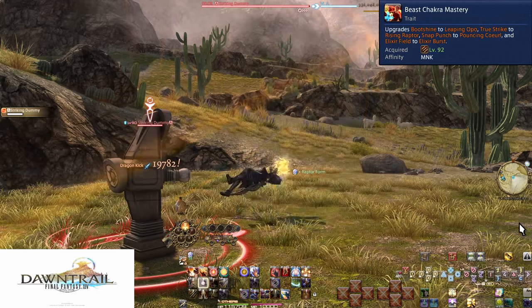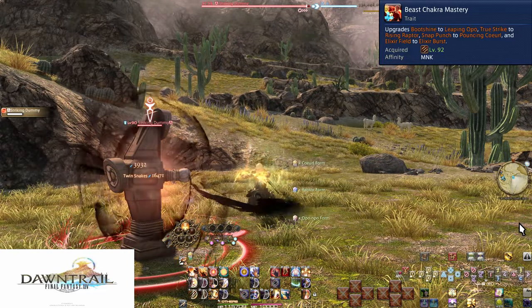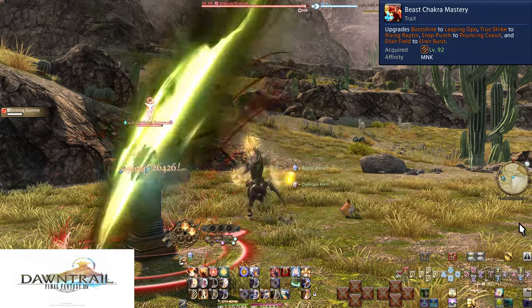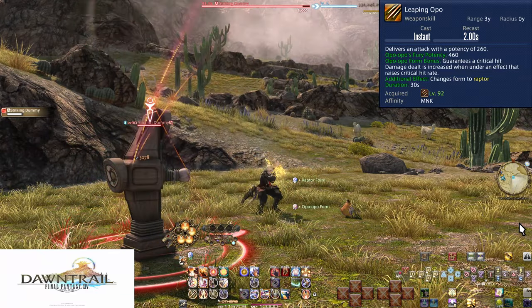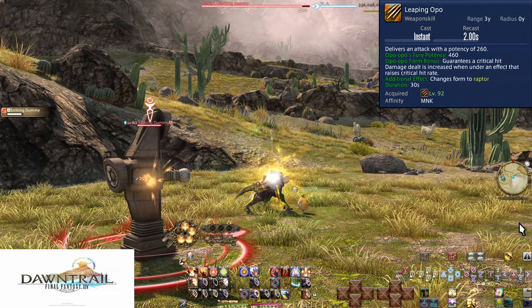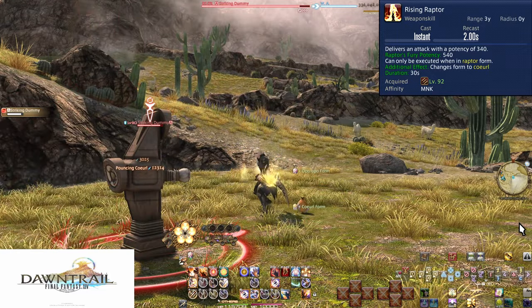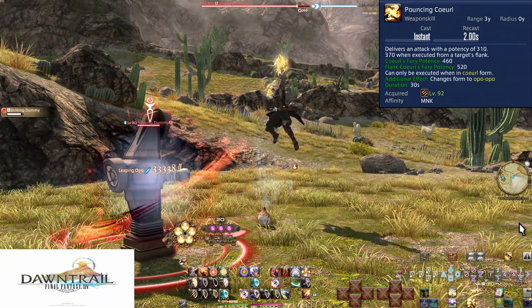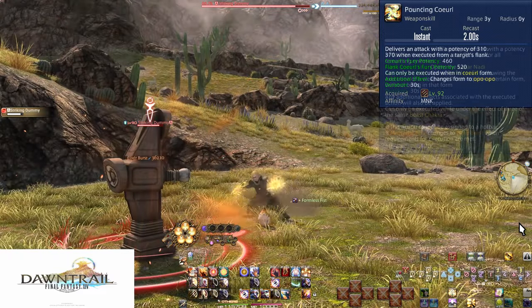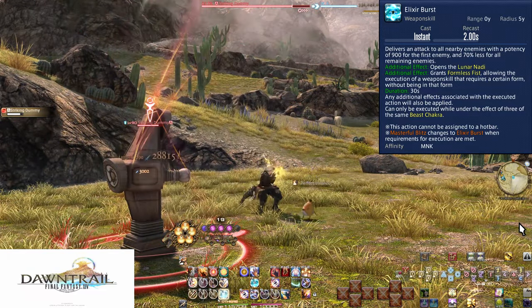Dawntrail does a bit better. Level 92: Beast Chakra Mastery — Leaping Opo, Rising Raptor, Pouncing Curl, and Elixir Burst. This is an animation and power boost to our Fury spenders of Boot Shine, True Strike, and Snap Punch. Leaping Opo is 260 potency base with a Fury potency of 460. Rising Raptor is 340 potency with a Fury potency of 560. Pouncing Curl is 310 potency, with a positional bonus of 60 for 370 potency, and a Fury plus positional potency of 520. Elixir Field becomes Elixir Burst at 900 potency, matching Rising Phoenix.